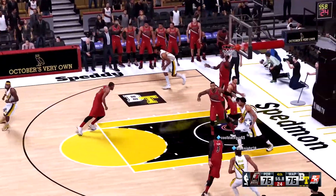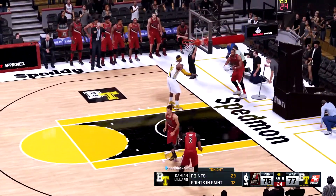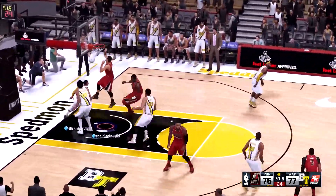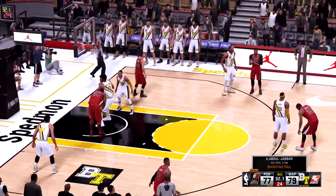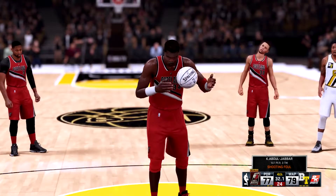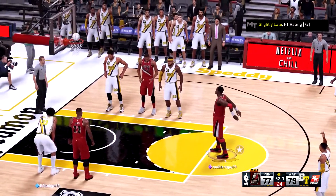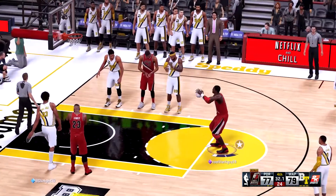Last minute — Lillard goes to the basket with a nice dunk. Coming down the stretch, who wants it more? Curry goes up with a dunk of his own — you don't see Curry dunk too much but he throws one down. We get a foul with Olajuwon — we need two to tie with 32.1 seconds remaining. The first one is a miss — a huge miss by Olajuwon. We get the second one to go and find ourselves down by one.